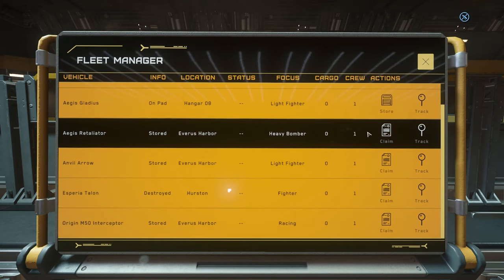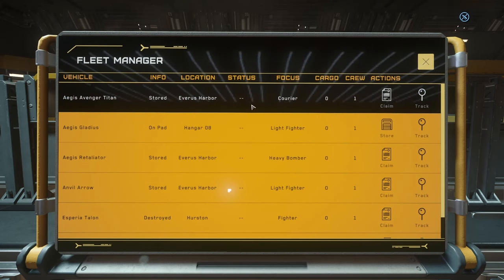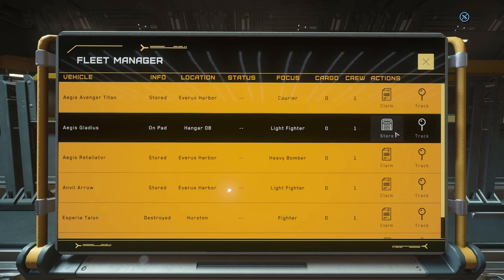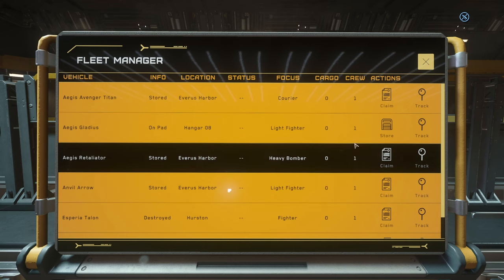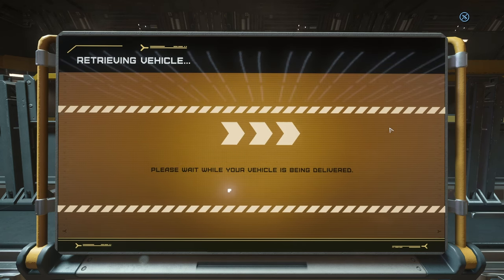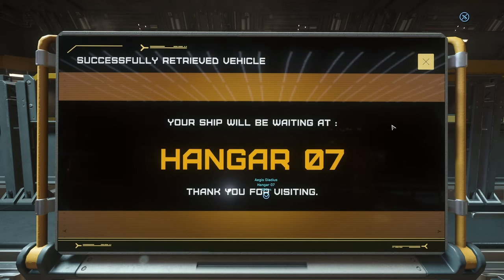Interact with it, and your list of ships will be here. If you're new, there will be one ship — it'll be a loaner or your pledge ship. Whatever it is, you just click Retrieve. It'll say Retrieve. I'll store it so you can see, because mine's already on a pad, I don't need to retrieve it. So this is what you will see — you will see Retrieve, your ship name, where it's stored. At Lorville, where we are. And then Retrieve it. And then you wait while your vehicle's being delivered to Hangar 7.